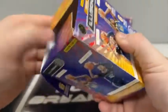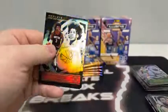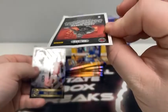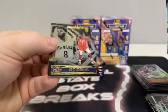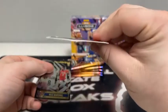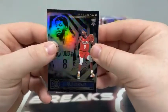Moving on to blaster box number three. Pack number one: we start with Kevin Porter, Lauri Markkanen, and an Emerald — that's a second-year Ja Morant. Nice hit there. This card has seen better days — that is Pascal Siakam, look at the corner of that. The card behind it had no damage, the card in front of it had no damage. So Pascal Siakam, evidently the factory don't like you. The back of that card is crazy — the Raptors will see it when they get it.